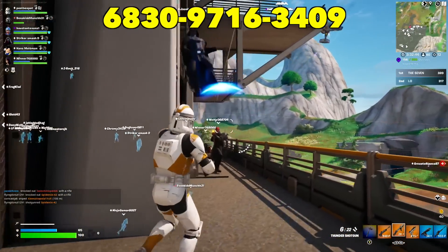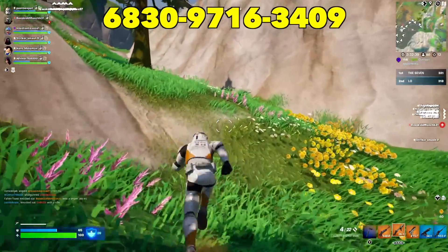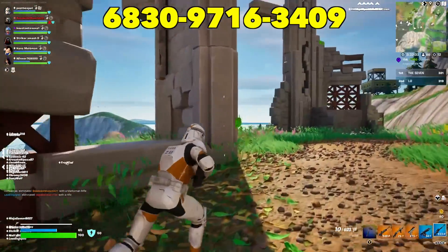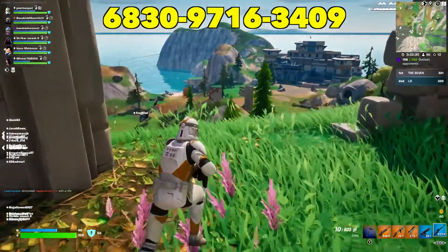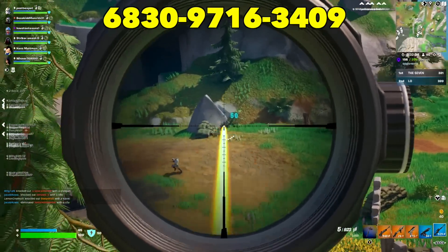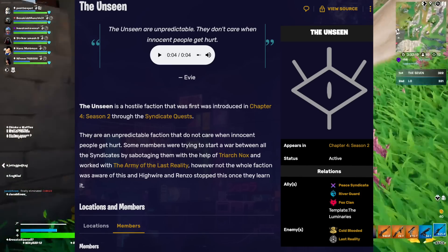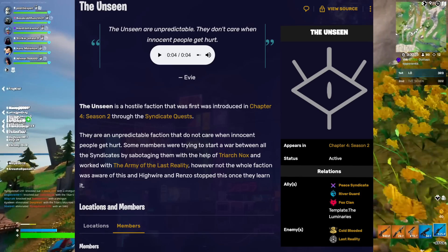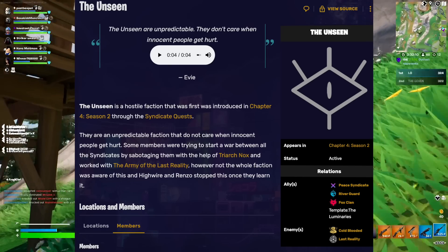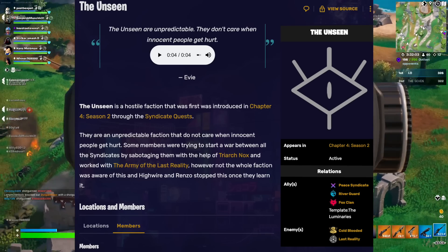That was the end of the Peace Syndicate storyline with all five syndicates finally being united. However, there's something really interesting to look at here — a faction called the Unseen, which is brand new and was mentioned throughout the quest this season. It could point to something in the future, or it could just be a complete filler. The Unseen is an unpredictable faction which, inside the Fortnite syndicate quests this season, were sabotaging with the help of Triarch Nox. However, some members — Highwire and Renzo — did not realize this and put a stop to it once they learned.